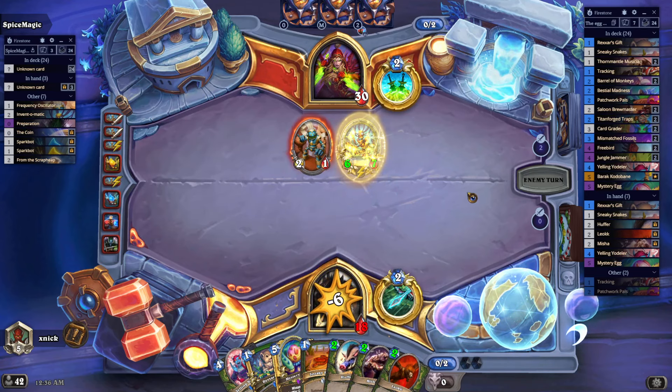Why couldn't I do this before? I was just learning how to play — that's the answer, and it's not about the deck being terrible. I'm going to use the Card Grader to try and get another Juggler for this Mystery Egg one-one. Couldn't find the Juggler but I forget the Tracking.